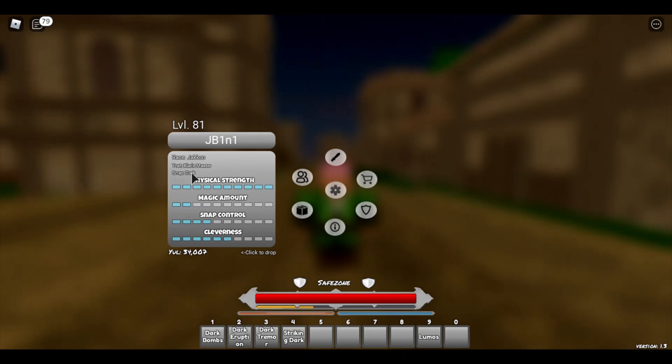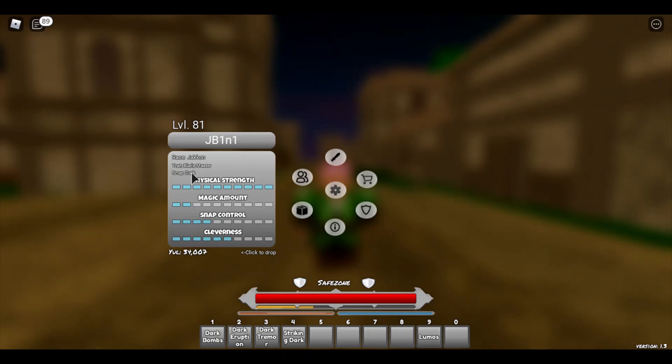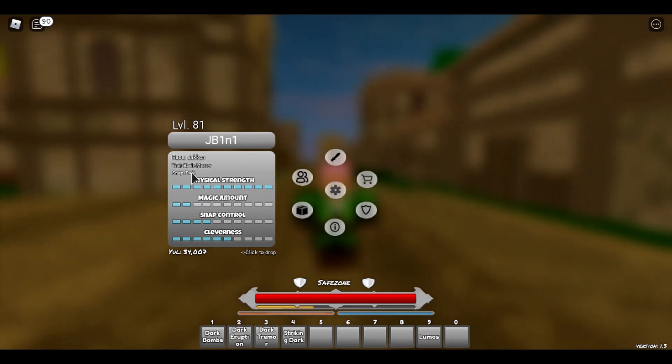For traits: Blademaster — my trait — gives more damage. Resilient makes your stamina bar drain two times slower. Elfin Blood gives you a mana buff, so if you're an elf with Elfin Blood too you're full of mana. Game Addict gives you a 1.5x EXP boost all the time. Smith trait gives you a 10% extra success rate when you're doing smithing. That's all the traits.